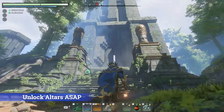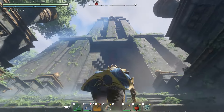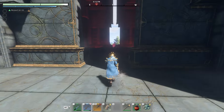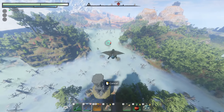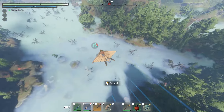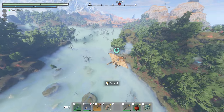This next tip goes hand in hand with placing multiple bases: unlock the ancient spires as quickly as possible. For those who have been playing a while, you know exactly why this is on the list. For newer players, these ancient spires act as fast travel locations where you can glide down from them to get around the map really fast. The faster you unlock these ancient spires, the faster the game opens up and just feels so much better.